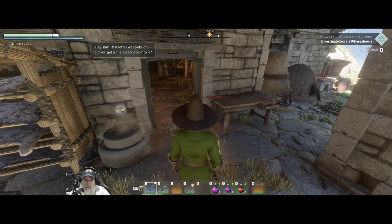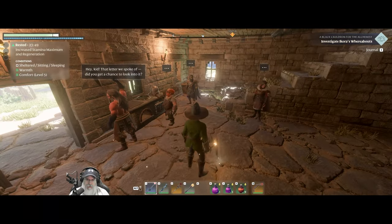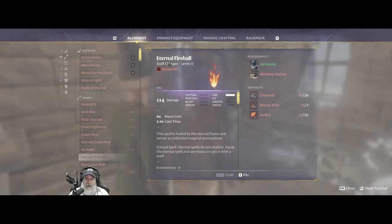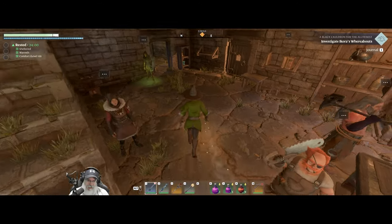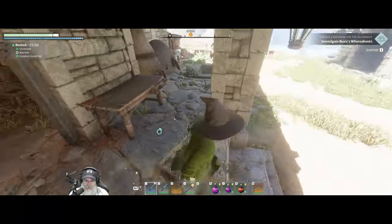Welcome back everybody to Enshrouded, I'm the Bearded OG. In this episode we're going to go after the blacksmith tools. I also want to get the black cauldron ASAP because we've unlocked Eternal Fireball, but we need the alchemy station which requires the cauldron in order to make, so that needs to be a high priority for us.